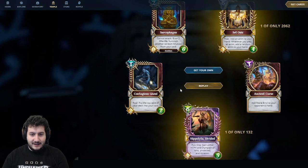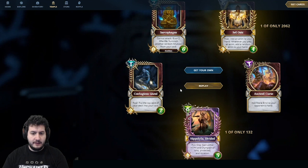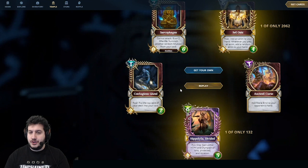Contagious Ghoul combos nicely with Psychophagus. It's a 1-mana 2-2 — already a great stat line — and it puts the top card of your deck into your void. This could hit an Anubian, enabling things like Psychophagus, or it could hit a huge creature, enabling things like Raise Dead. Love this card — complete staple of Death.